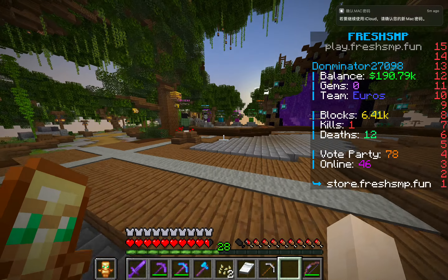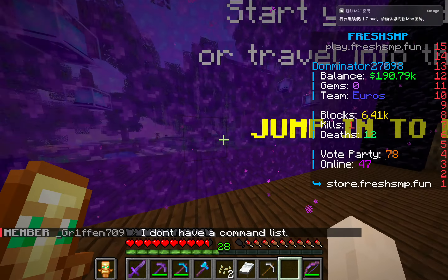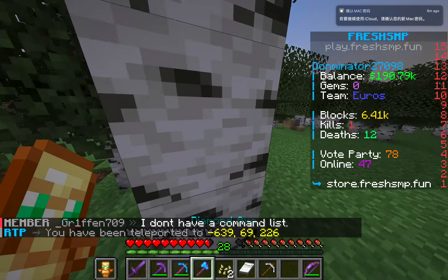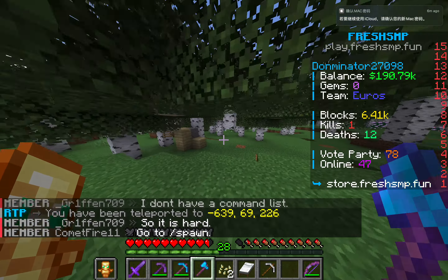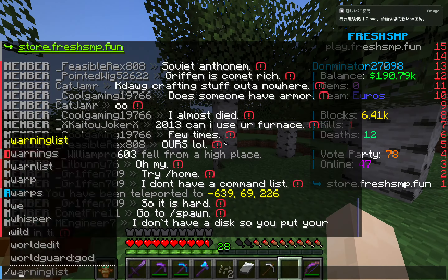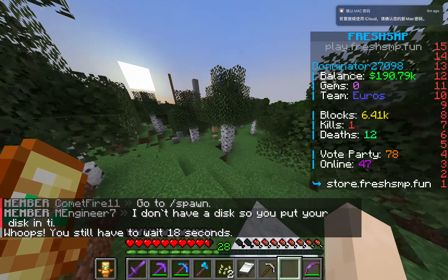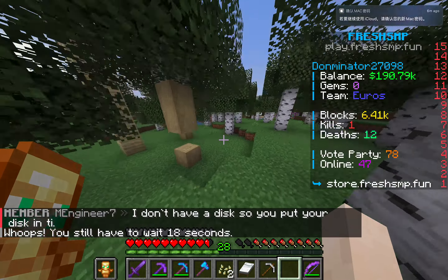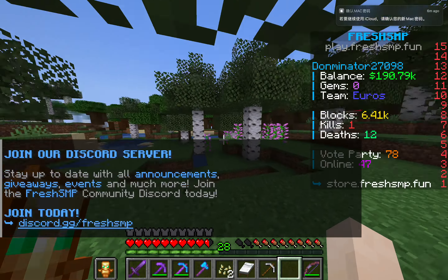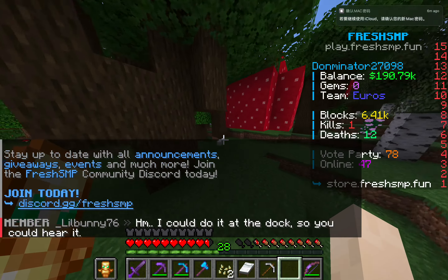Once you're ready, you can hop into the portal right there and it'll take you to the wild. You might chop some wood, get some cobblestone, or mine some ores. You can also type /wild, though there's a cooldown to it. It's a pretty good server — consider joining at play.freshsmp.fun, shown in the top right corner.